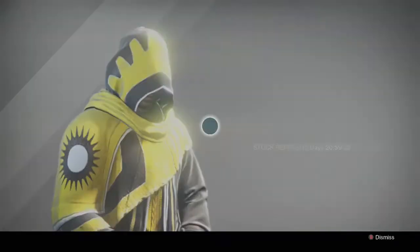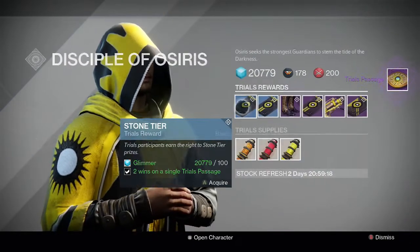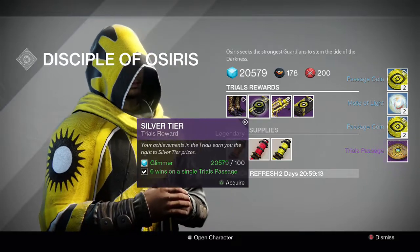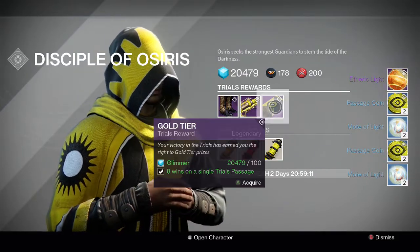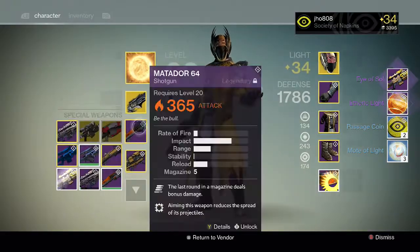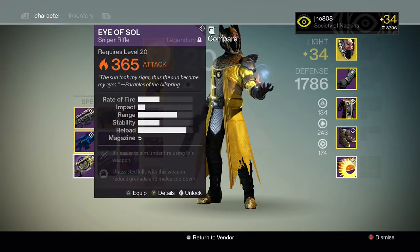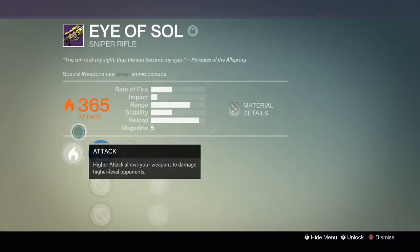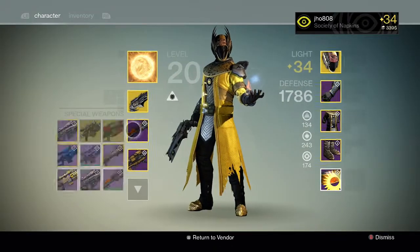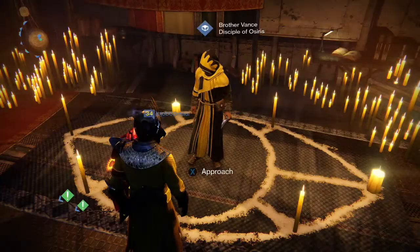Going back to the Reef at Brother Vance for my Warlock — for the tier packages we got the usual Passage Coins and Moltsa Light for the first three. No exotics on any of my Silver tiers this time, which was unlucky. But for my last Gold tier, I was able to get an Eye of Soul sniper rifle. I actually haven't gotten this before — this is the first time I received it in a package. I can't wait to level it up and try it out. It looks pretty cool too, the design on it is pretty interesting.